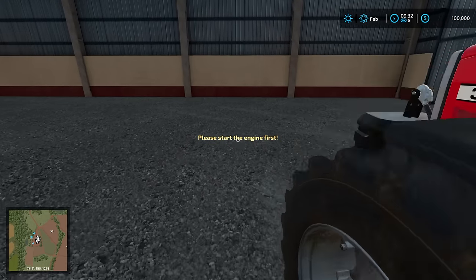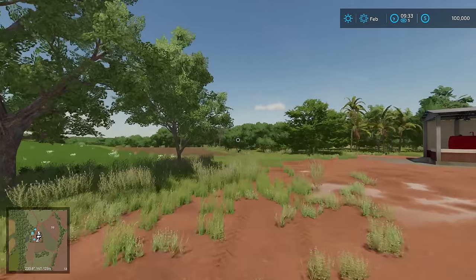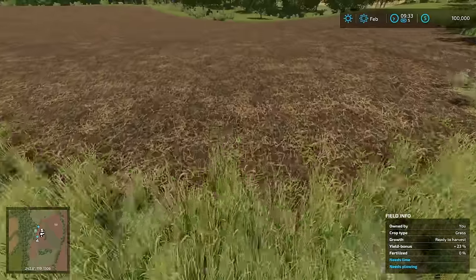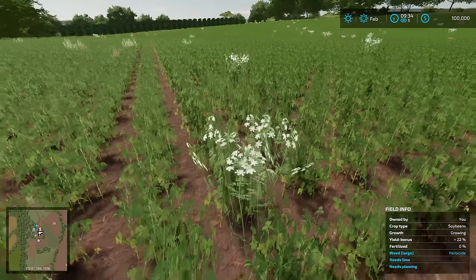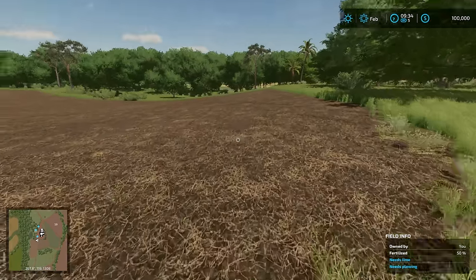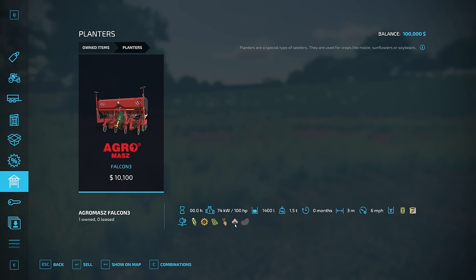Let's shut that off for a second. We know we need to take care of weeds - we need weed control. We need some type of control for lime over here. I'm just going to say it needs lime. This one probably needs lime as well, but it's too late with the crop in the ground. Fertilizer - we have a planter that does fertilizer, so that's good.